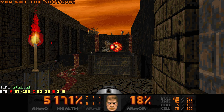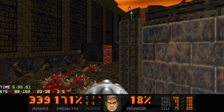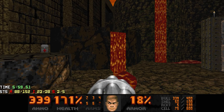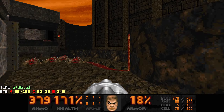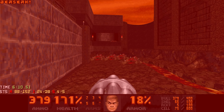I guess we can use some rockets for this guy, just to save time. Secret number four is this berserk - we don't really need it but we might as well grab it. You can go back here and hit this switch. And then secret number five - we will get there in a bit.